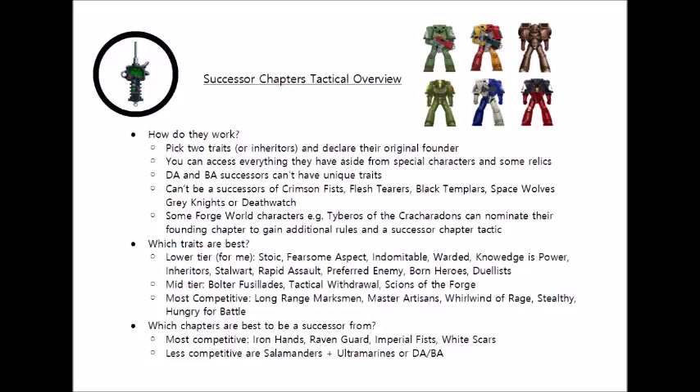Tactical Withdrawal is part of the White Scars' main chapter trait — the bit that allows them to fall back and then still charge the next turn. This is actually a surprisingly solid benefit for a close combat army. Knowing that all your Marines in close combat can go wherever they want if your opponent doesn't kill them is a really big advantage. The only caveat is that if I was picking this as part of a successor chapter trait, I'd be very tempted to just pick up the White Scars' full chapter trait, as advancing and charging is a really nice bonus that you can't get as a successor chapter trait.